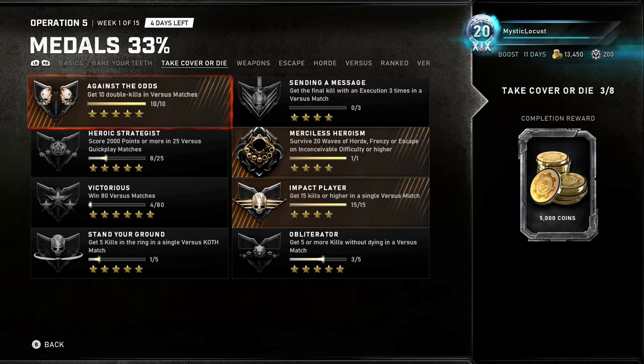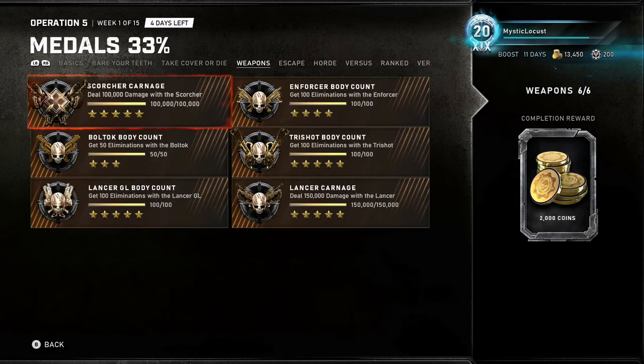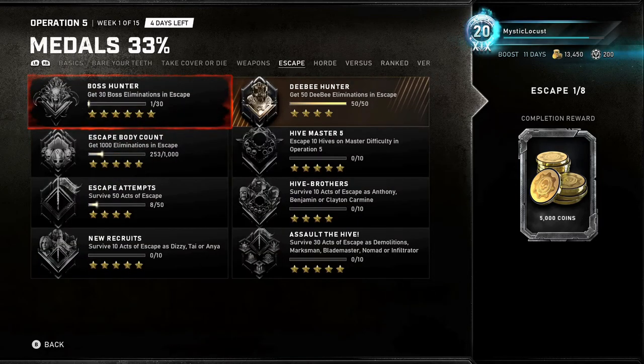The weapons metals are really, really easy — just pick the weapon from the Fabricator. What I would do is load up Nomad, because he does like 50% extra damage from his perks, which is really significant. I just loaded up all these weapons from the Fabricator and did it that way.